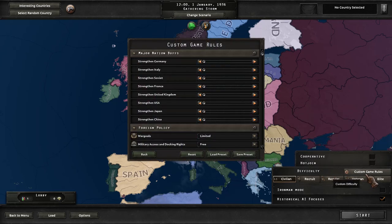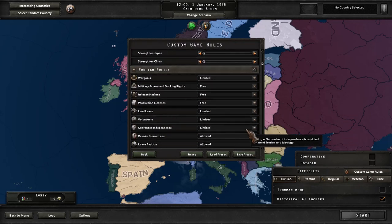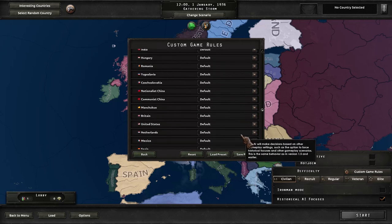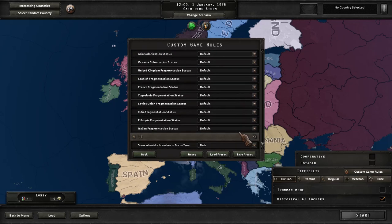Custom game rules you can use to tweak the starting conditions. This allows you to strengthen certain nations or change the way that most of the rules work. For this tutorial series we're not going to touch any of these options, but as you get into it you can start to get into alternate history and a lot of what-if scenarios.